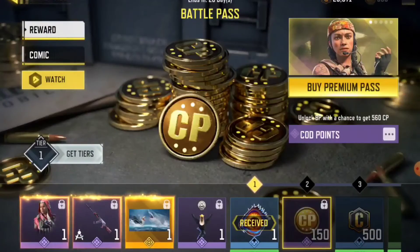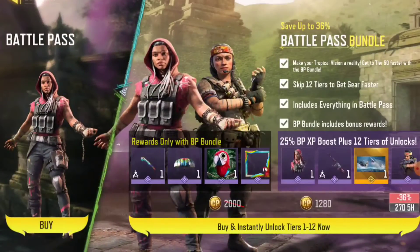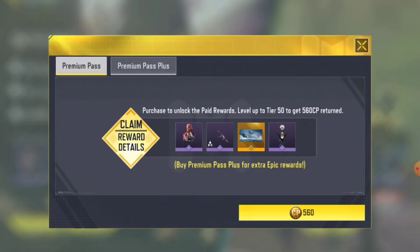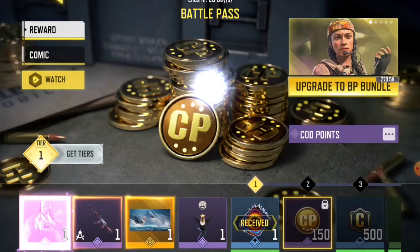We're going to purchase the battle pass — 560 CP is the best option since there's no point buying extra tiers. You're still able to get all the rewards once you buy it; you just have to grind for them. Let's buy it and then check out the AK-47 iron sight in game.